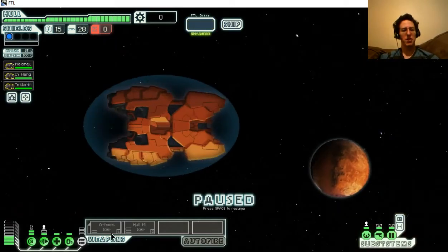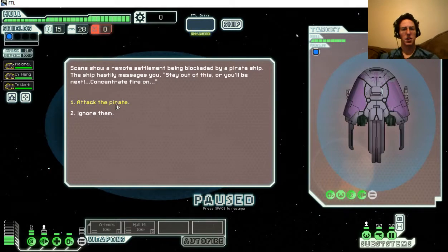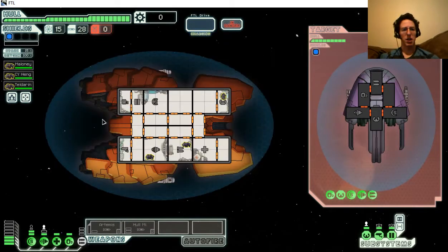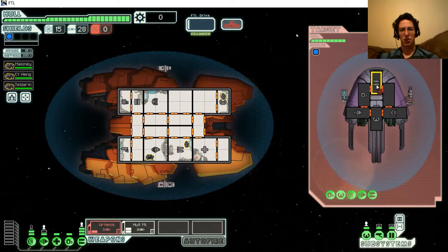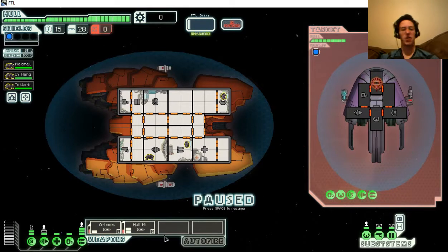Their weapon system is a bit different. We'll attack the pirate. They only have missiles as a starting weapon system, so my aiming for their shields is kind of pointless right here because everything I have bypasses shields.